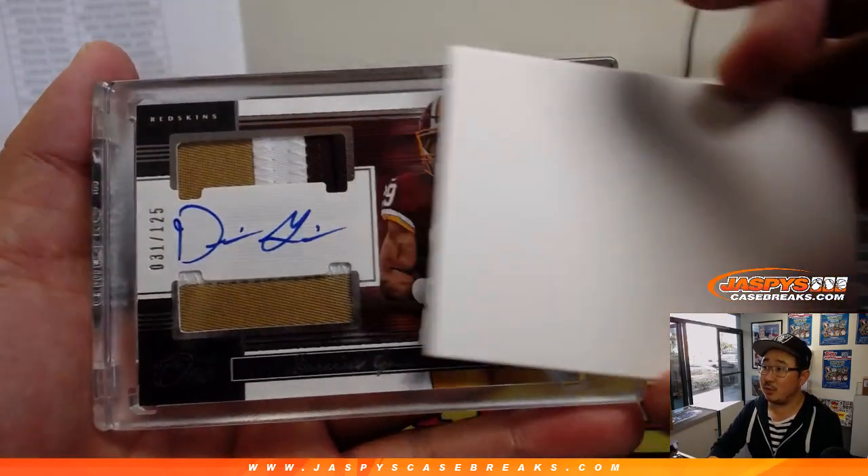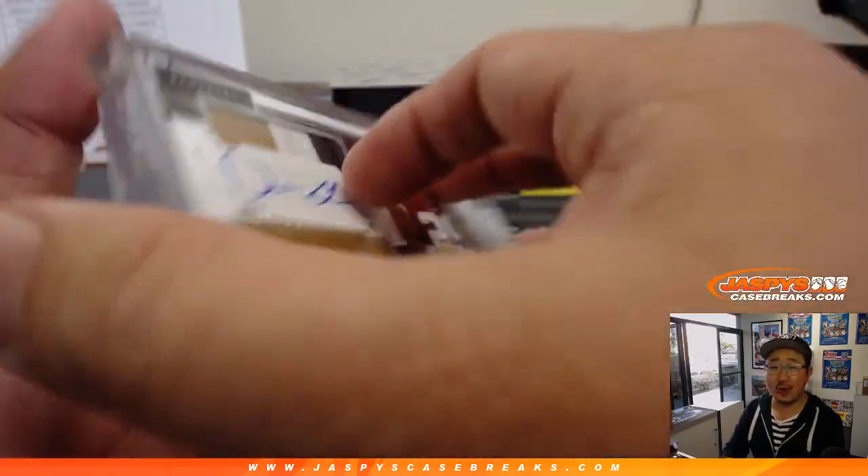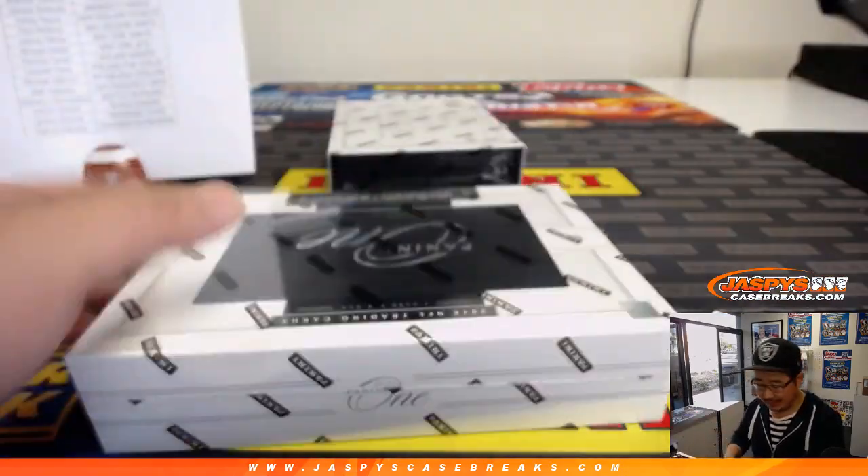31 out of 125 for the Redskins — Darius Guice. Nice dual relic and autograph. Nice Guice for Patrick Hay and the Redskins.